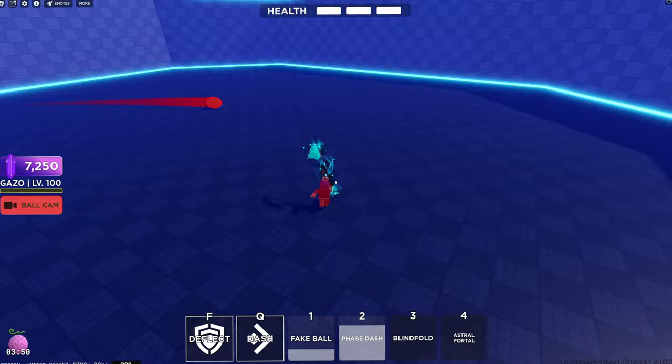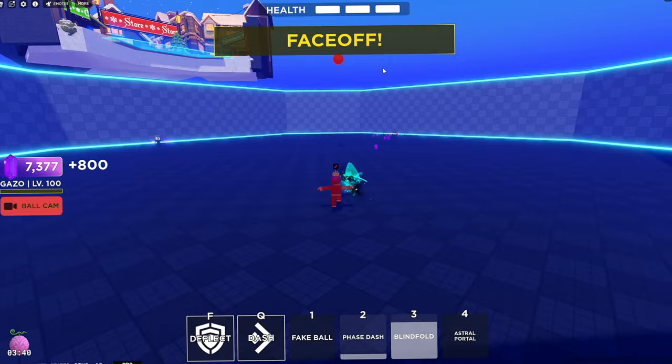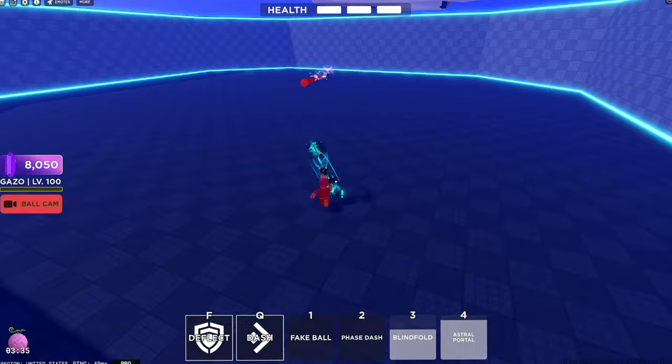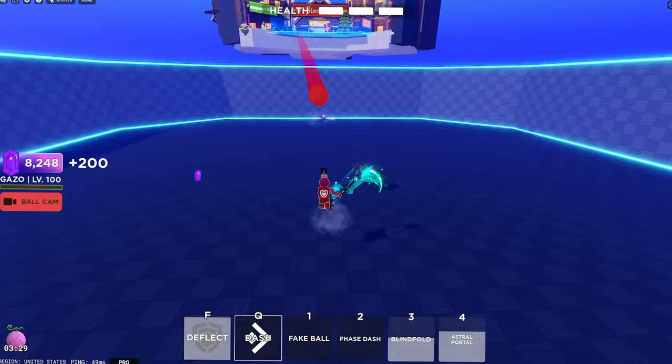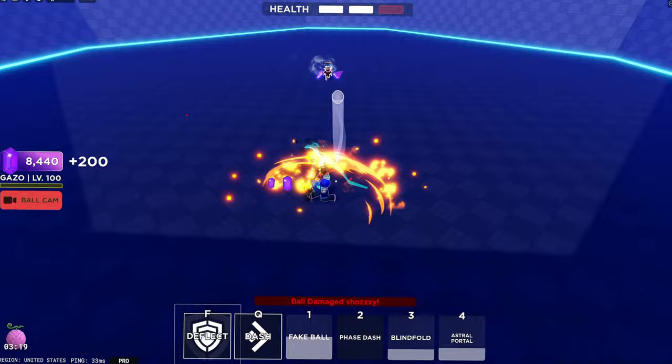Next is Blindfold: a random person just can't see for like three seconds. And last is Astral Portal: you hit it and it comes out at that portal. It's pretty cool. Let's see if I can troll him. I didn't get it. Let's go.